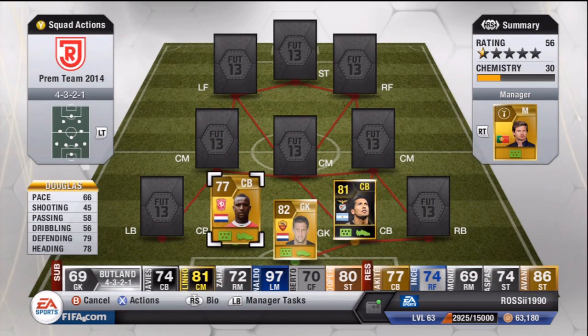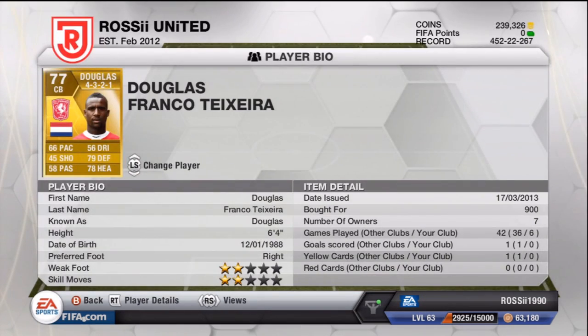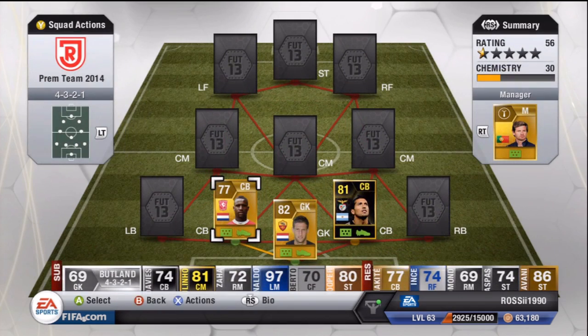Douglas is the other center back, heavily linked with Newcastle. I think that's been linked for so many seasons now. One of my friends told me that apparently when Joe Kinnear came in, Douglas was almost a done deal but Kinnear said no and almost cancelled the deal. Apparently he was set aside for Newcastle and got snubbed at the last second.